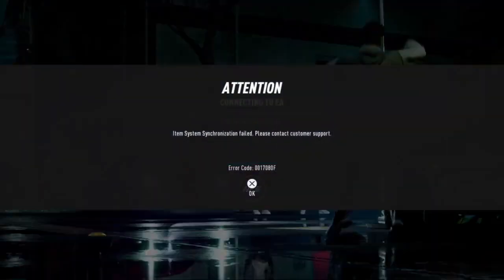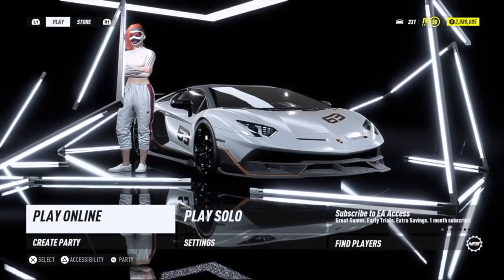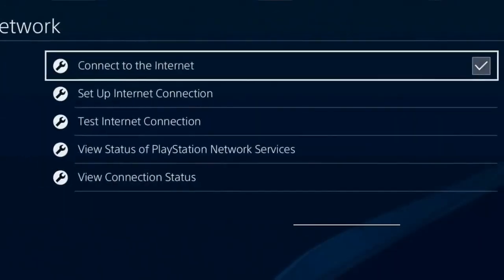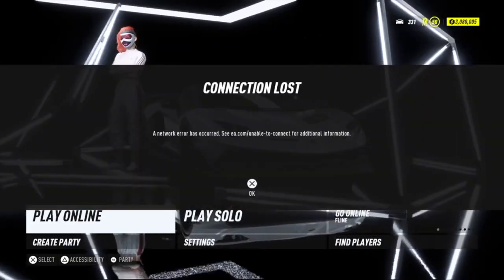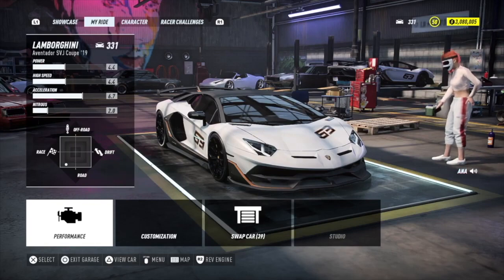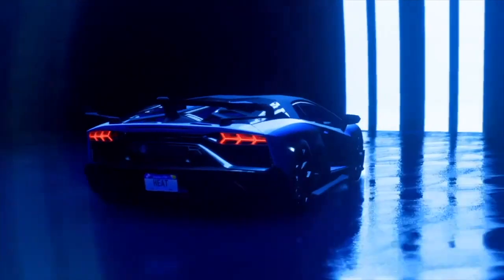There it is — 'Attention: item system synchronization failed.' We've done it correctly. Now that we're on this step, turn your internet off again and we're going to head back into a solo session.